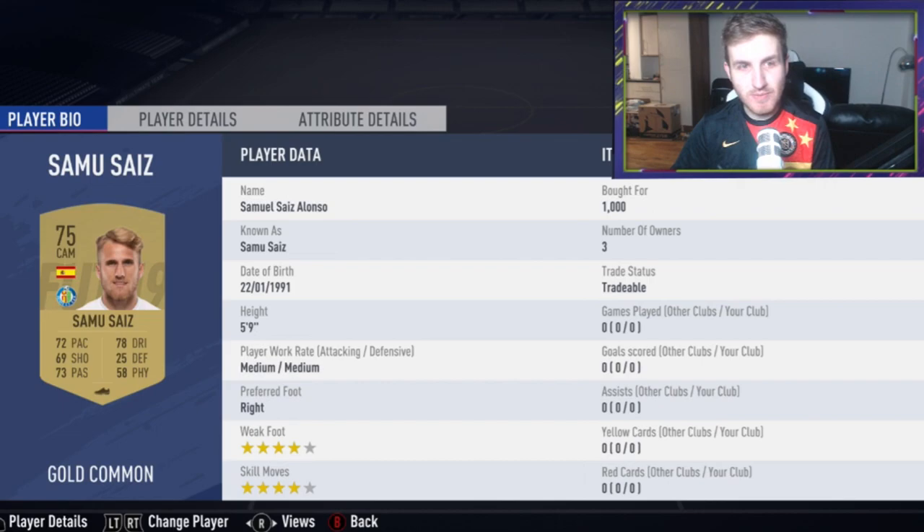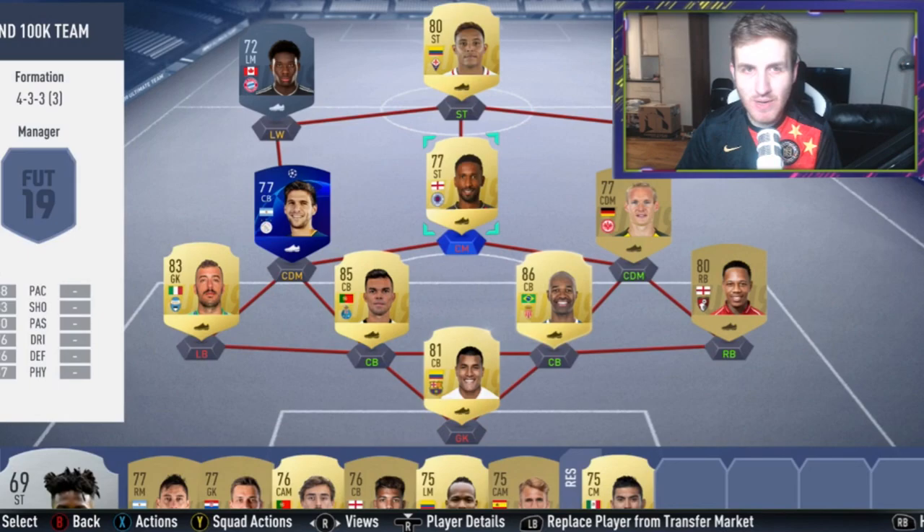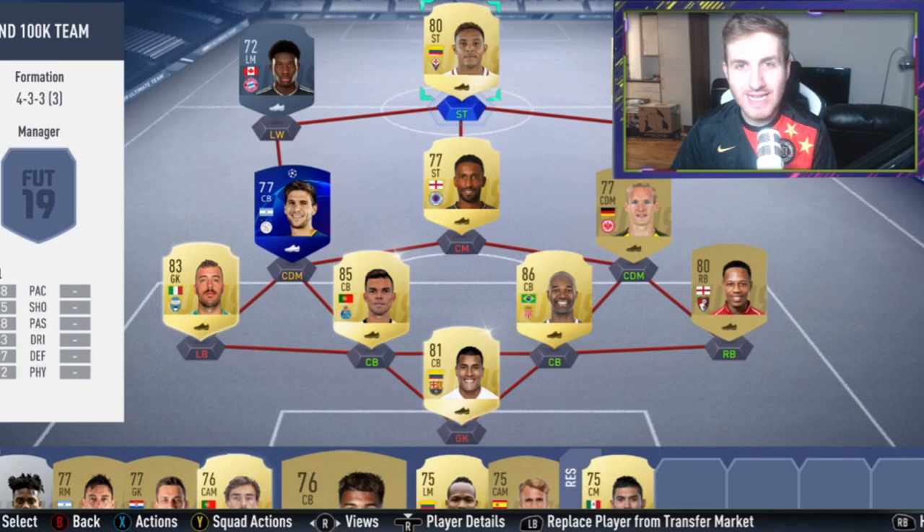I can't believe that finishing stat. Next up, Samu Saiz, who's been a good player for Leeds, has gone to Getafe — I'm surprised because Leeds have had such a good season, but it is the first division in Spain so he may have big aspirations. Leeds fans, let me know in the comments why he's gone there. Pineda is the final transfer card I've found on the market, gone to Cruz Azul in the Mexican division. These are the main ones I have for you on this video.